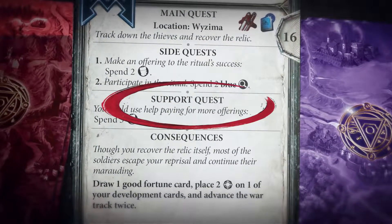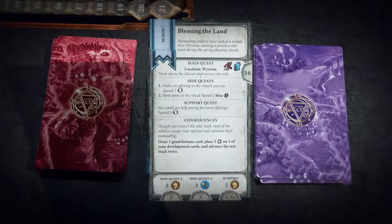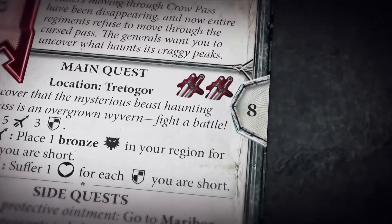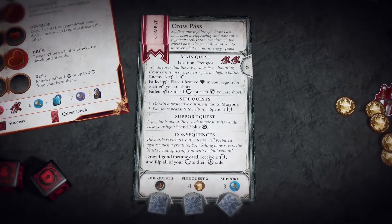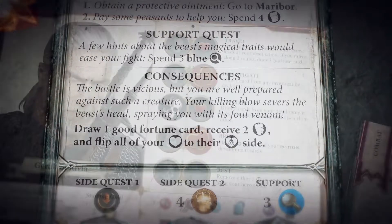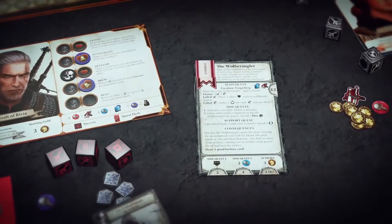Support quests are a bit different. They can only be completed by other players, yielding VP for both players involved. When a hero completes any quest—be it main quest, side quest, or support—he immediately scores the VP for this quest, and then, in the case of the main quest, resolves its consequences. In the Crow Pass quest example, Geralt would receive eight VP for completing the main quest. He adds the VP for the completed quests to his score and moves his marker along the victory track. He must also resolve the consequences of completing the quest; in this case, Geralt receives one good fortune card and two gold. But the beast's venom leaves him wounded, so he will most likely have to rest during the following turn. Finally, he draws the two top quest cards from his hero's quest deck and chooses one to keep as his new quest, returning the other.